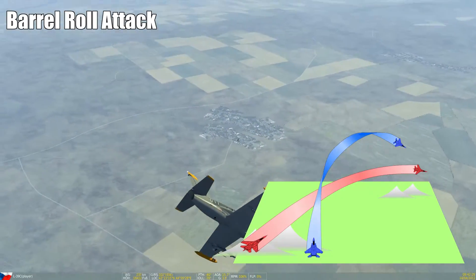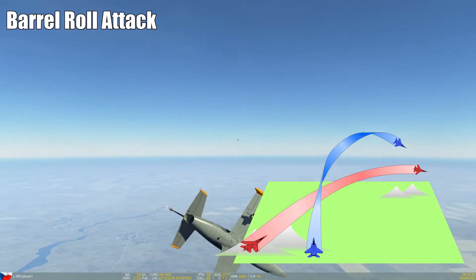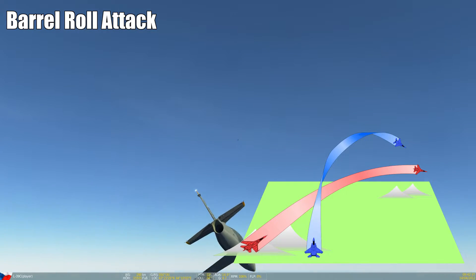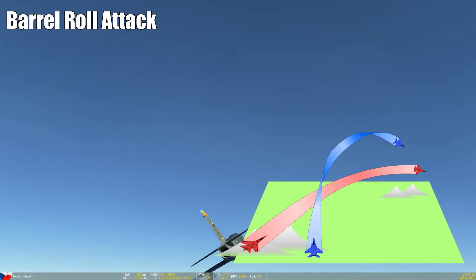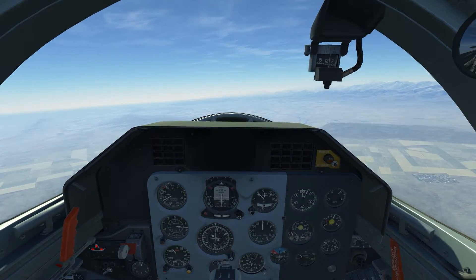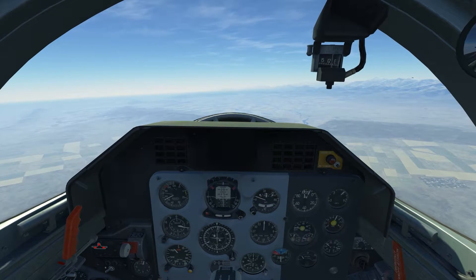So if you look at the picture, our opponent is coming from the left and braking to our right. We are leading him, but we are too fast and will overshoot. We perform a Barrel Roll attack to the left, displacing ourselves and ending up behind him. I showed you the Barrel Roll in the L39, and because of this me and my buddy Chagrad will show you the Barrel Roll attack in this trusty trainer too.